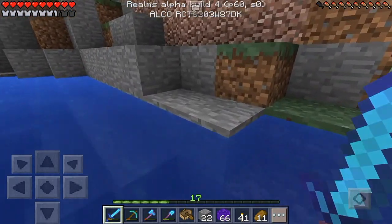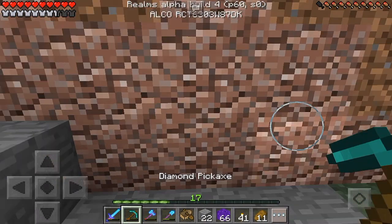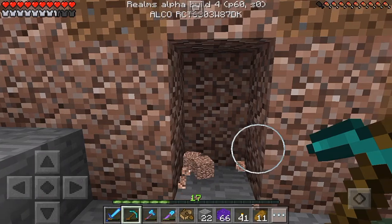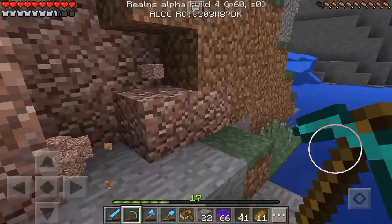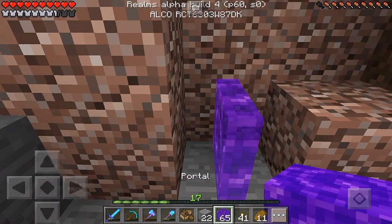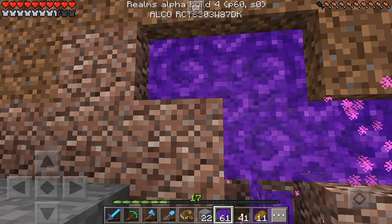Let's see if we can use this nether portal. Go ahead and dig out a little area. It doesn't even have to be a square — it can be some weird shape nether portal, you can make it as weird as you want. So let's say this shape is our nether portal.